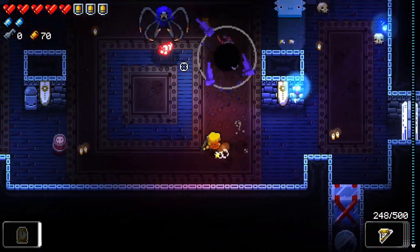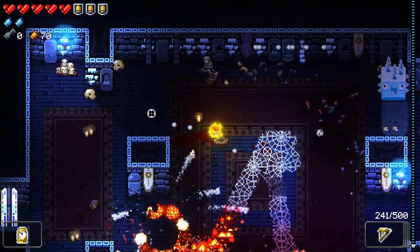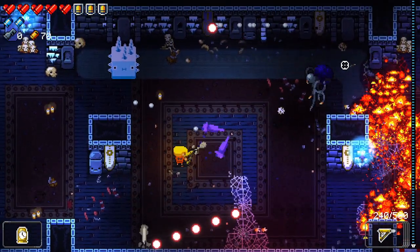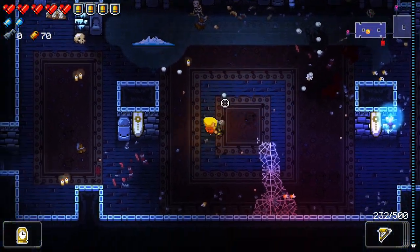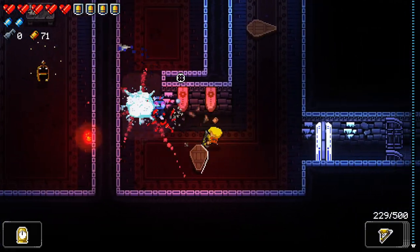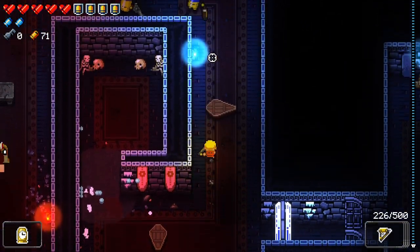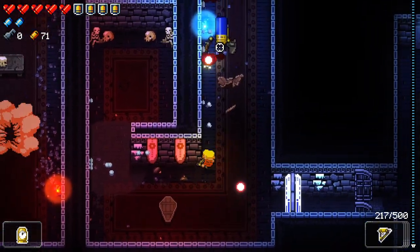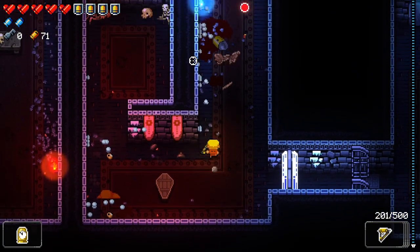Half ammo left, let's see if we can make it last. Where is he? Over there — let me take you out from over here. Extra health saved for later. We have four shields still, so that's pretty good. It's hard to aim when everything isn't aiming. This is not a great angle for this.